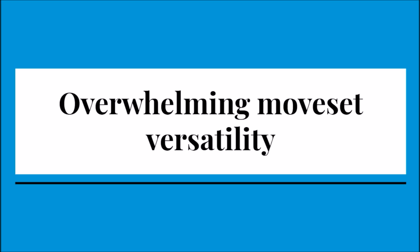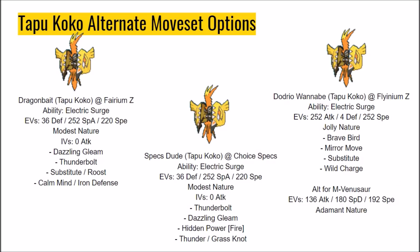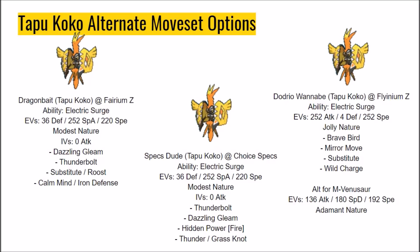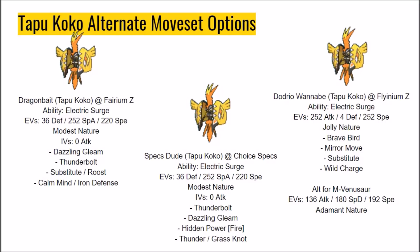Overwhelming moveset versatility. You may have heard that Tapu Koko was countered by dragons like Charizard X, Dragonite, Mega Altaria, Garchomp, Zygarde, Latios, Haxorus, and Mega Sceptile, since they all resist or absorb Koko's electric nuke.